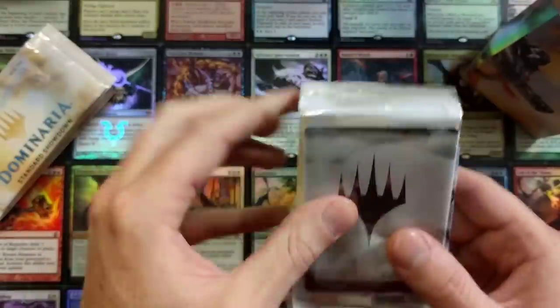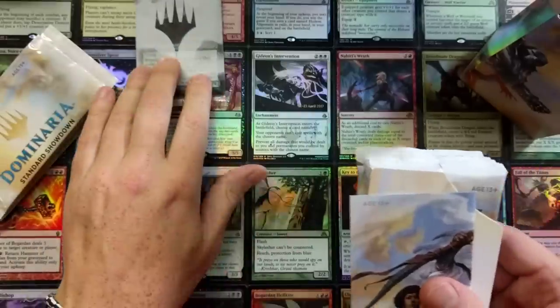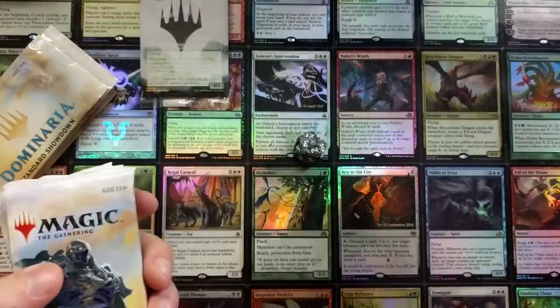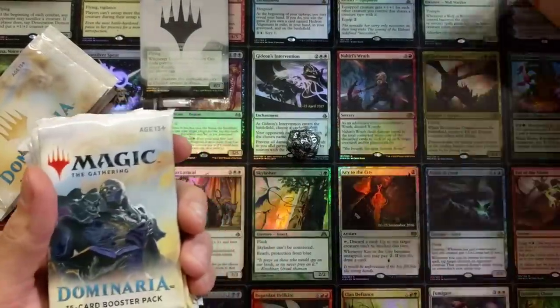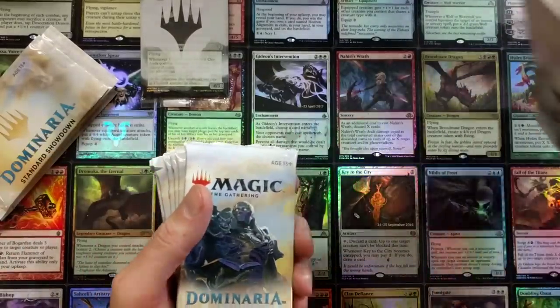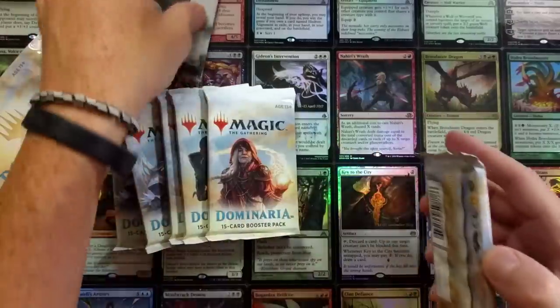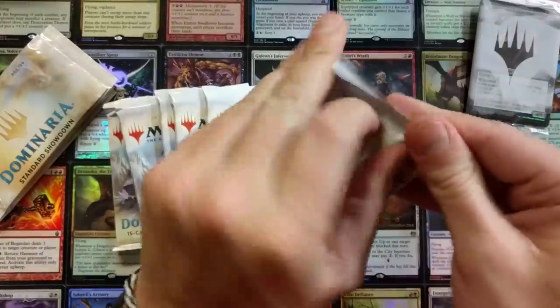We got the empty one - don't know what's on the back side of that, so we'll keep that over here. Then we got Dominaria 402, man I was way off. Let's go! So many goodies to open here, holy smokes.